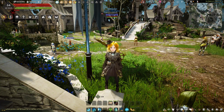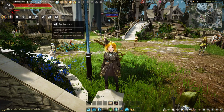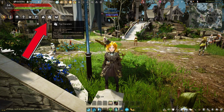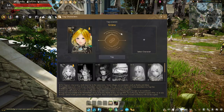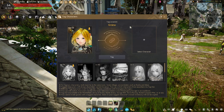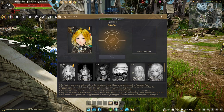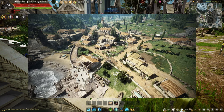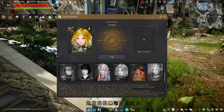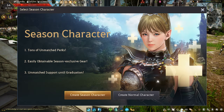Tagging a character is a very simplistic process. First you will see a little icon here — it's called tag characters and it looks like two people hanging out. You're going to click that and it will show you this UI right here. It shows you a list of all the characters you have, and to tag a character you must be in the same town as them. It also cannot be a seasonal character, both the one you're tagging and the one you are on currently.